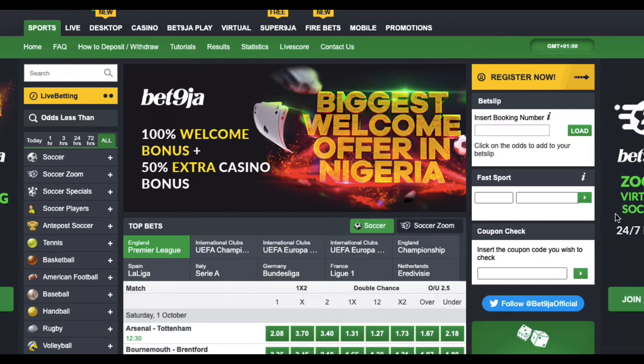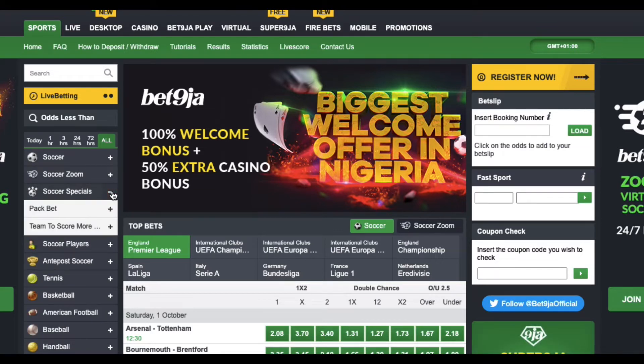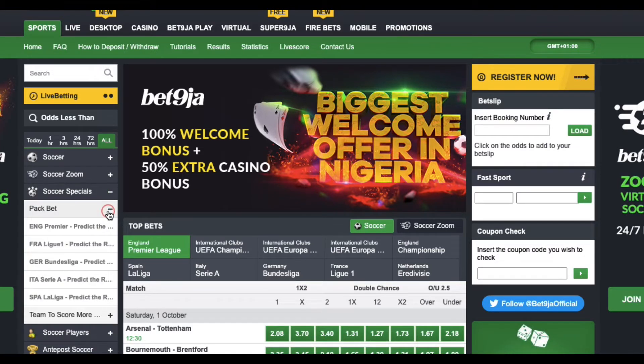So how do you get to the pack bet section? Pack bet is found under Soccer Specials. You go to Soccer Specials and click on the plus button, then you select pack bet.